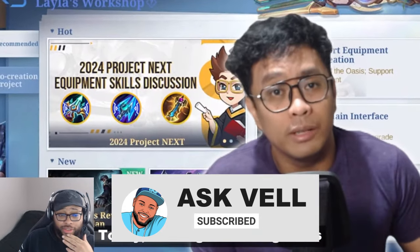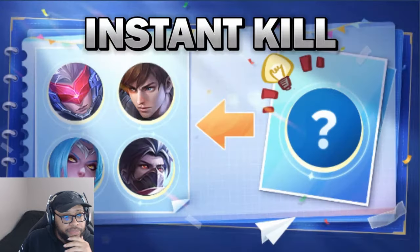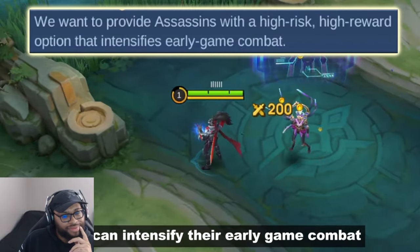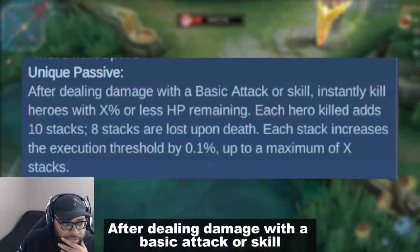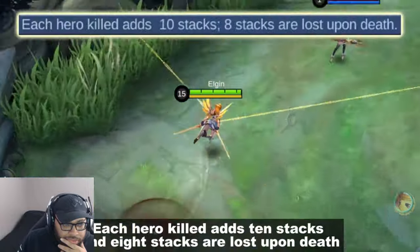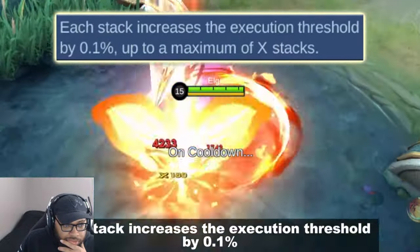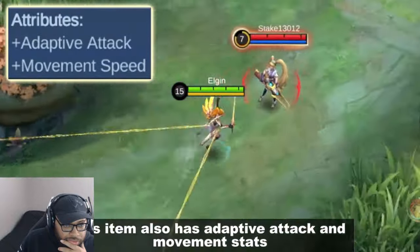Hey guys, today we've got some exciting news about the new items from Leila's Workshop. Instant kill — based on the developers, they want to give assassins a high-risk, high-reward option that can intensify their early game combat. The unique passive: after dealing damage with a basic attack or skill, you can instantly kill heroes with X% or less HP. Each hero killed adds 10 stacks, and 8 stacks are lost upon death. Each stack increases the execution threshold by 0.1%, up to a maximum of X stacks. This item also has adaptive attack and movement stacks.